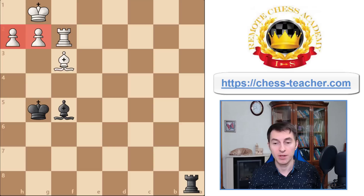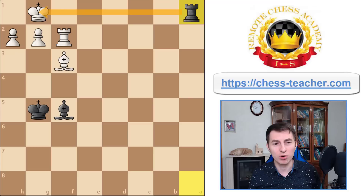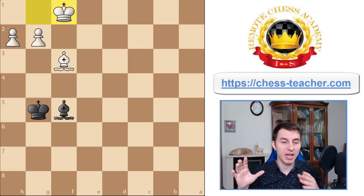White is two pawns up and normally they'll just gradually push them forward and promote. Therefore black needs to do something to change the situation drastically. Also, the rook is currently under attack so it needs to move. The first move is more or less obvious — check to the king — and the only normal way to cover would be rook to f1.